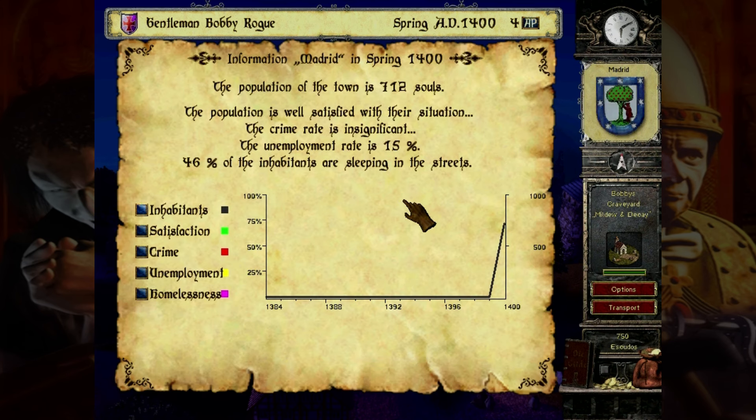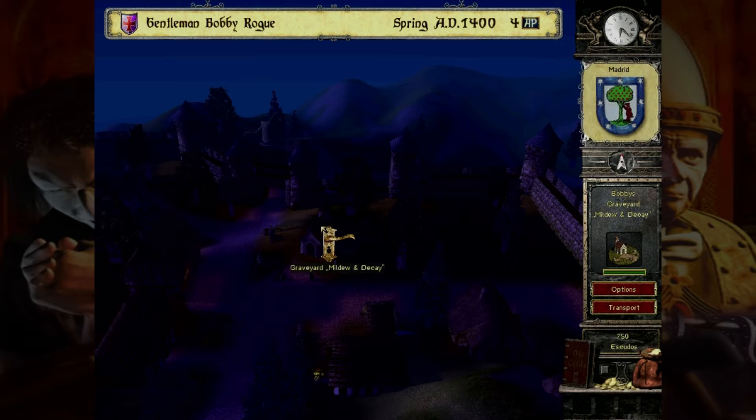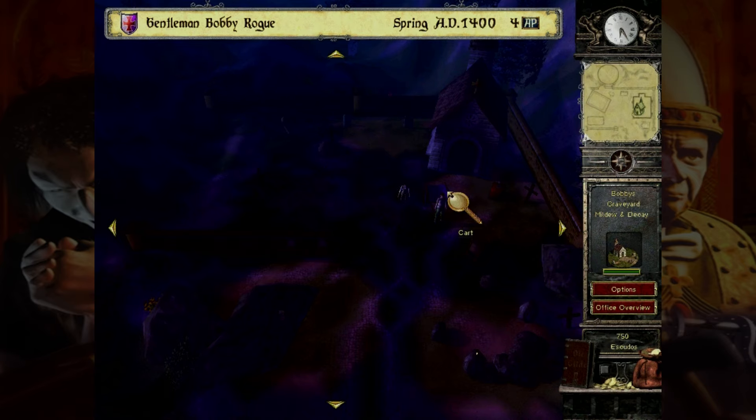Regardless of your settings, you'll start out with the lowest level house and the lowest level for your business. As a grave warden, we start out with a level 1 graveyard, which has the benefit of not having to pay for my workers. Since necromancy is currently allowed according to the city laws, there's no risk of raising the dead to be my workers. Unfortunately, this will become a problem later on.